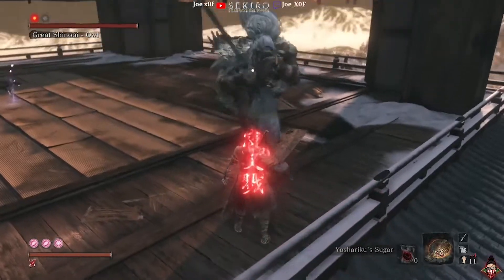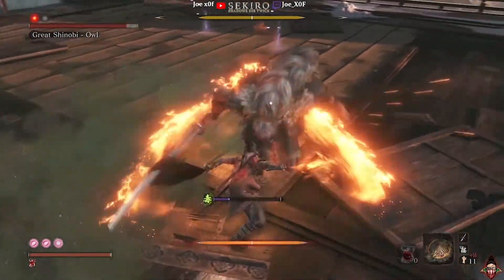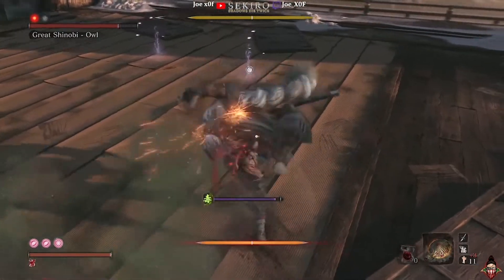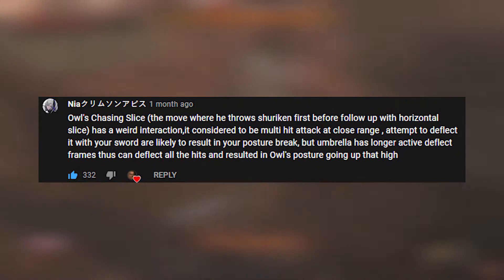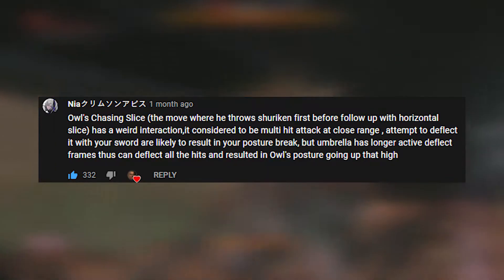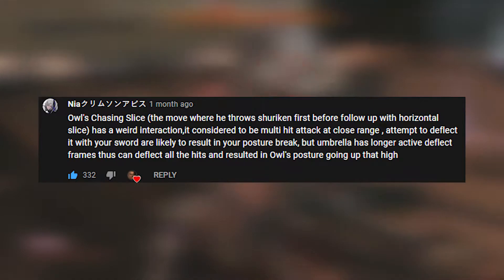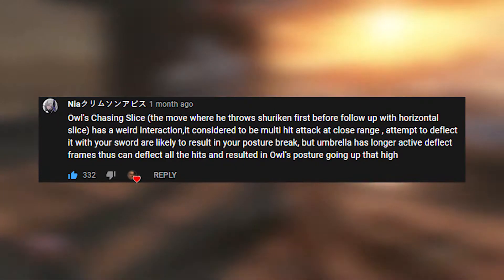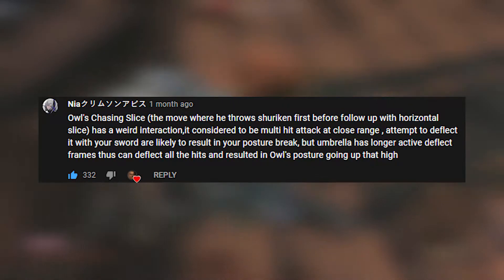You may be asking yourself how come the umbrella does so much posture damage? The best answer I can give you is this YouTube comment which explains it perfectly. To summarize in simpler terms, the chasing slice has a weird interaction. Therefore, in close range it's considered a multi-hit. If you deflect with the sword, your posture will break. But if you use the umbrella, it has longer active deflect frames and his posture goes up super high.